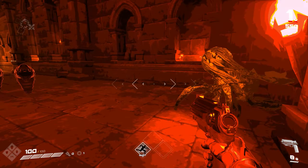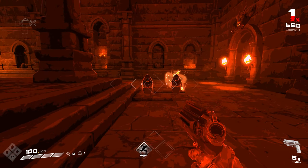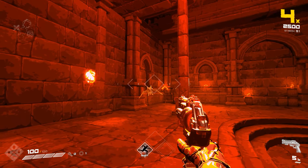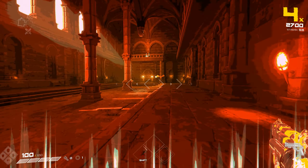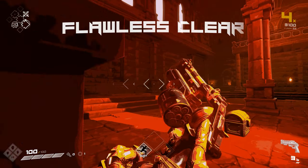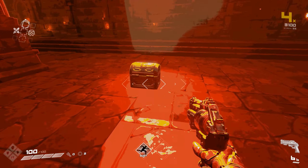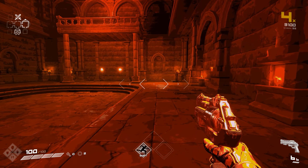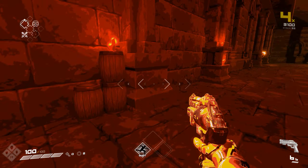The basic gun that you start with is two stages, so you have to click the R button on PC twice in order to reload, with both presses needing to be to the beat. Other weapons may require a more involved reload — like the revolver requires you to press for each bullet. You can also do a pulse forward, but again, it's required to be to the beat.